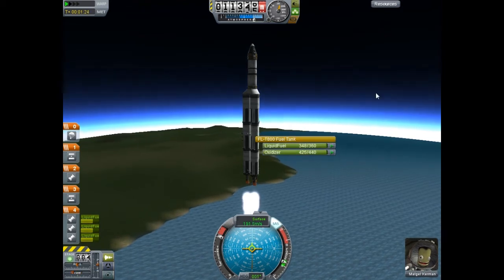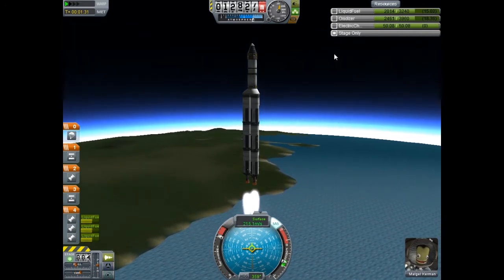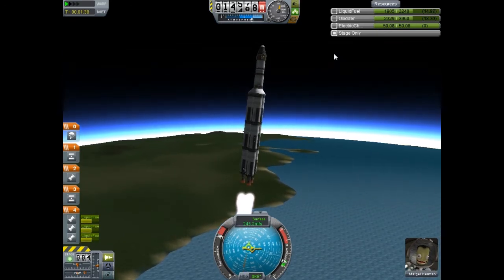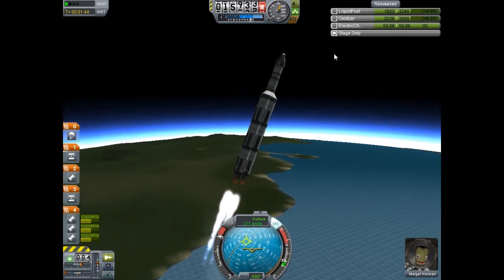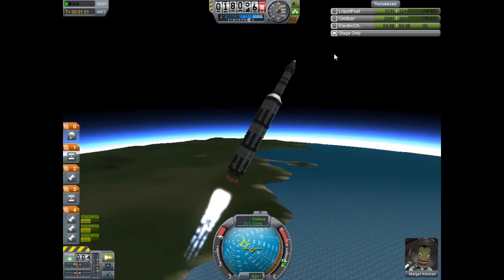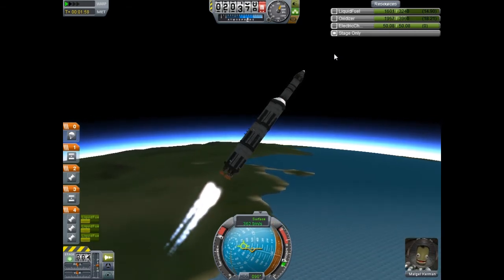We're about to turn over a little. At anywhere from 12,000 to 15,000 feet, you're going to want to turn over slightly and work over to 45 degrees, rotating up. I also turned the Resources tab onto stage only — that allows you to see how much fuel and resources you have in the current stage. Here I'm turning over and following the 90-degree marker. It's very important that you stay right on 90 degrees — you can tell that from the heading indicator at the bottom. Bring it down to about 45 degrees up.